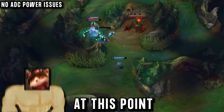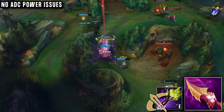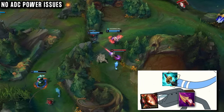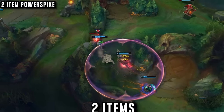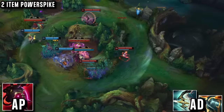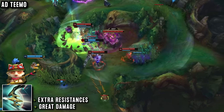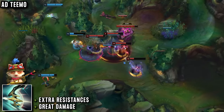At this point, AP Teemo is very strong, buying Nashor's Tooth, making his auto attacks deal enough damage to be a quite good DPS champion in these early fights, avoiding the early game damage problem that most AD carries have. But when he gets to 2 items, that's when he's super powerful, able to take any fight he wants — buying Malignance on AP, and Kraken Slayer into Terminus on AD. Terminus is really nice for Teemo; Manco loves it as it gives him not only great damage, but the resistances to turn him from a squishy AD carry into a real champion that can get hit and still survive.